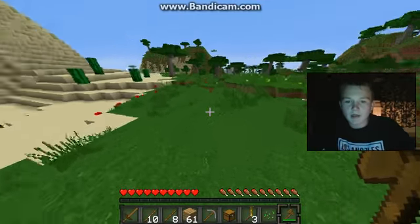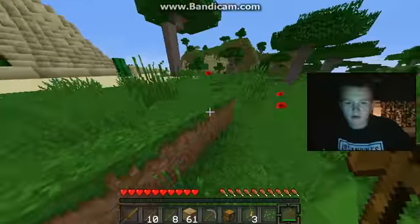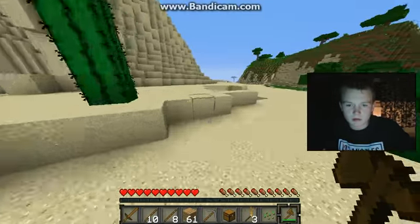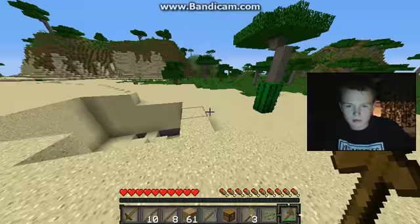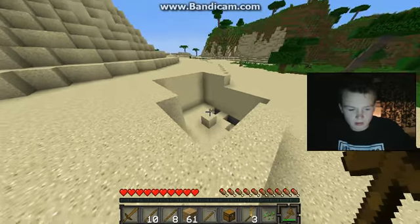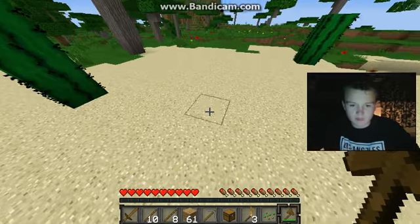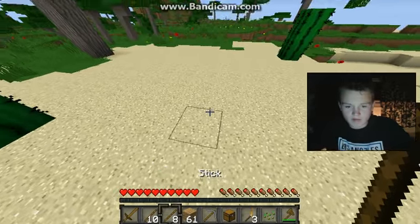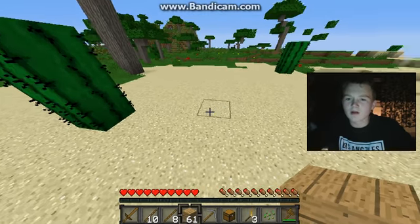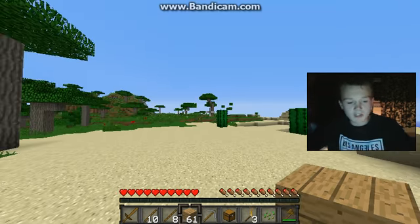I think we should go make our house now. We need to find some open area - I think that sand area is good. The forest right behind you, here's a good area you just walked straight through. Is that a dungeon? I think that's a dungeon - I'll come back to it when we finish the house. So let's make this house - we'll come back to you when we finish. We'll see you in a minute.